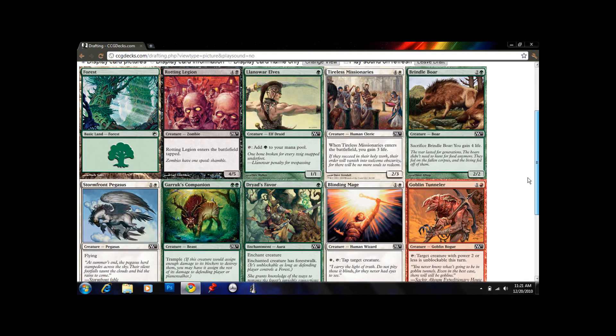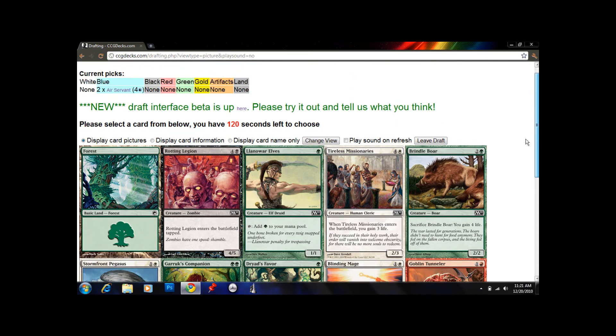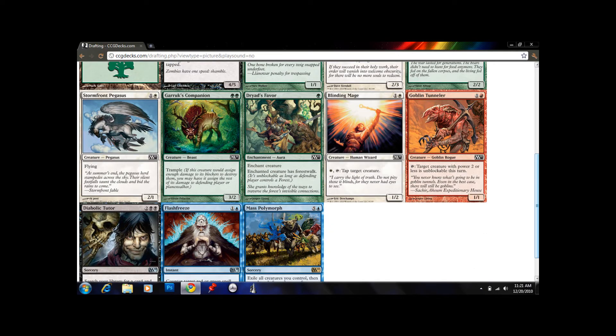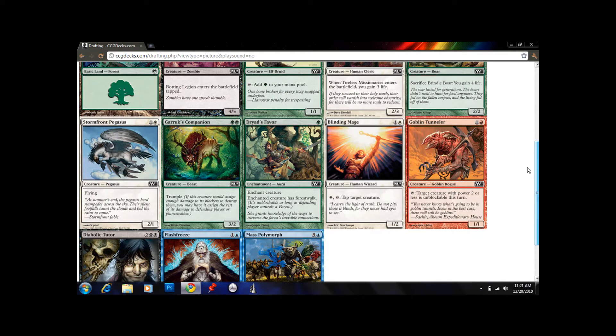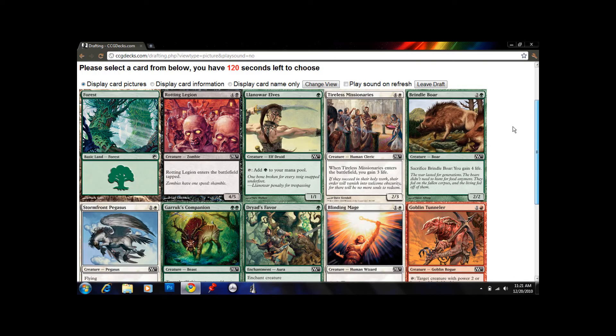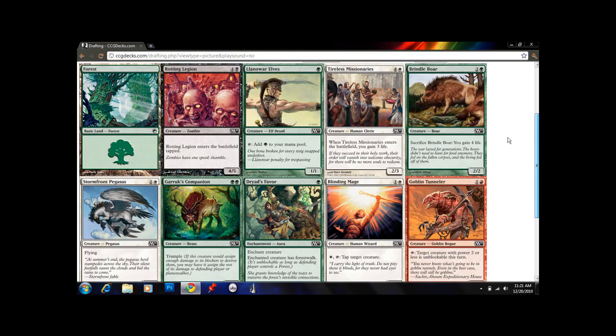So we have two big blue flying creatures, and we're probably going to play a slower, more controlling deck now. We got passed Llanowar Elves and Gruul's Companions — green is still coming through. We want to keep shipping that green downstream to our opponents, and then in pack 2, when we're passing the opposite direction, hopefully they'll reward us and pass us the cards we want.